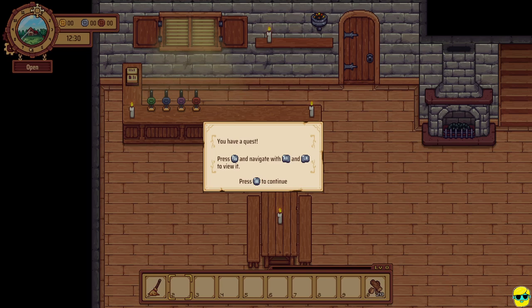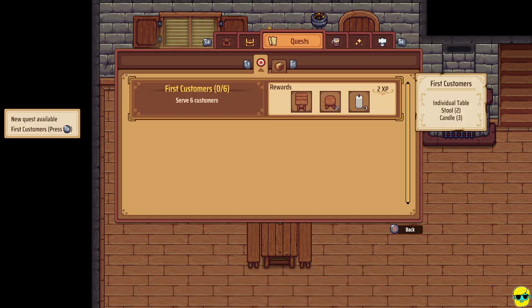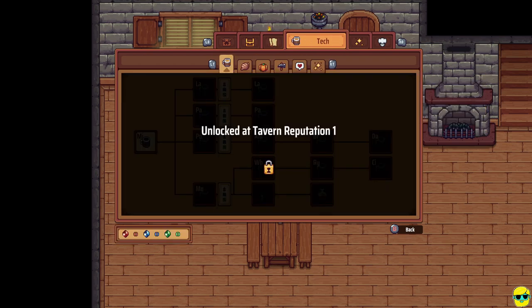I'm going to navigate to the quest panel. You can see this is the kind of pause menu screen. From here you can see we have a quest panel, and it says serve six customers. As a reward, we're going to get two experience and some other seating arrangements and candles for free. Now let's navigate this menu. Pushing right bumper takes us to the technology tree — you'll start unlocking the ability to make new drinks, new recipes, and craft new items. But we have to get tavern reputation one to unlock this. We get tavern reputation by having guests come in and have a positive experience. The more comfort, the better the food and drink, the more reputation we earn.